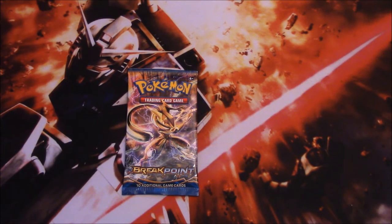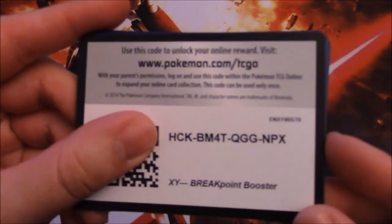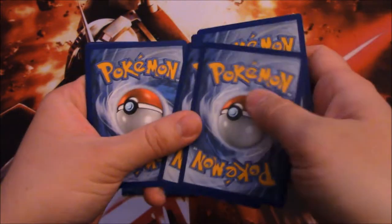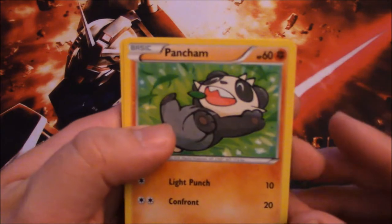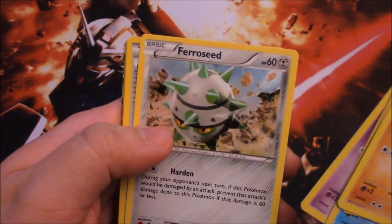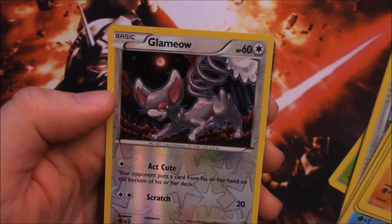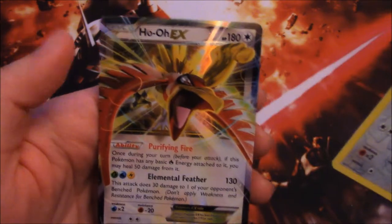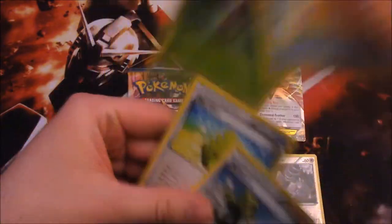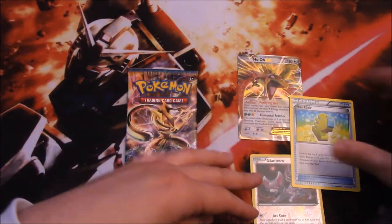That pack kind of fell apart — I believe these were the two last packs at Target. Alright, so we go — oh, looks like we got something cool. We got Pancham, Blitzle, Staryu, Espurr, Farfetch'd, Delinquent — that's a good trade card — Max Elixir, that's an awesome card, Krookodile, Glameow for our reverse foil, and we got a Ho-Oh EX. Very awesome. We got Delinquent and Max Elixir — Max Elixir is I believe like a $4 card — so that's pretty much our rare.